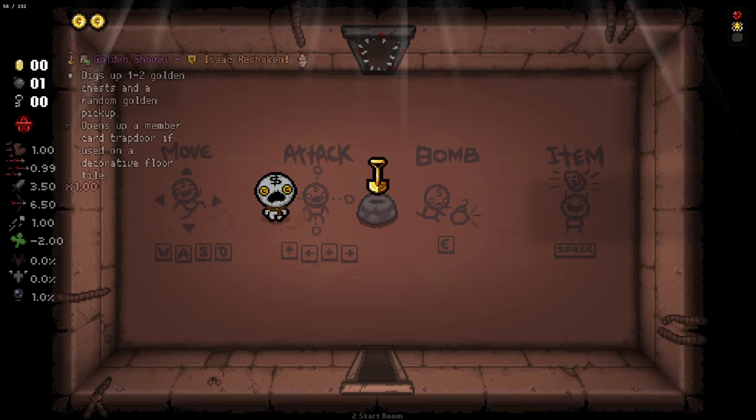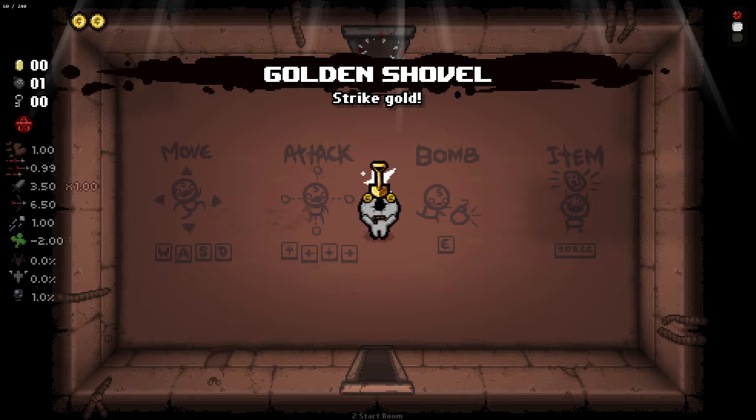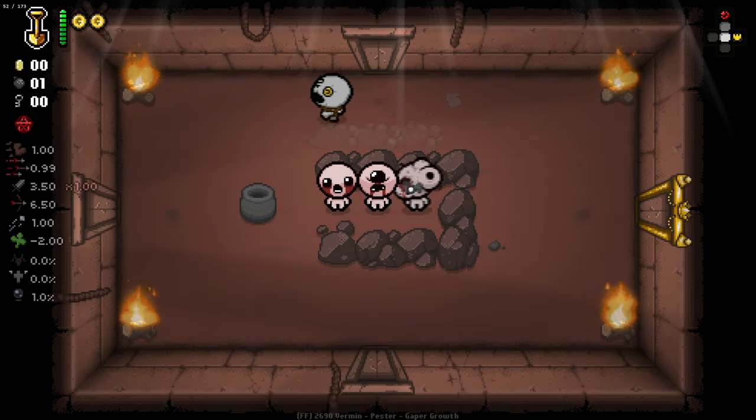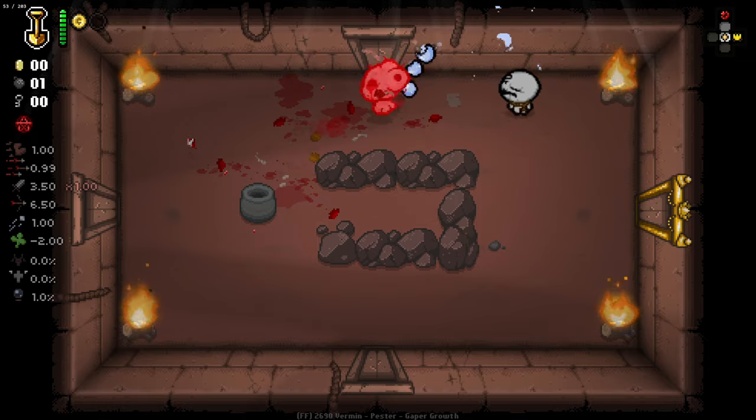Hello everybody and welcome back to some more Isaac. We are jumping in again and today I'm doing a Tainted Keeper run, but we are trying out the Golden Shovel from Isaac Reshaken. This is going to dig up one to two chests and a random golden pickup, but if we use it on a decorative tile, it gives us a member card trapdoor, which I thought could be pretty fun. And honestly, I just really wanted to do a run as this guy because Tainted Keeper is just so much fun.